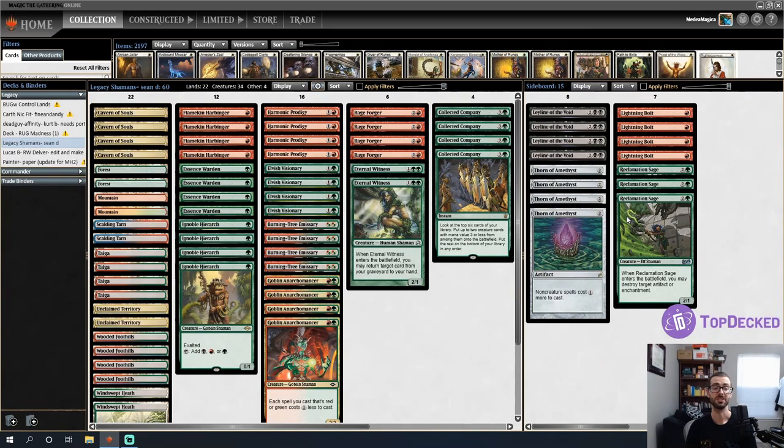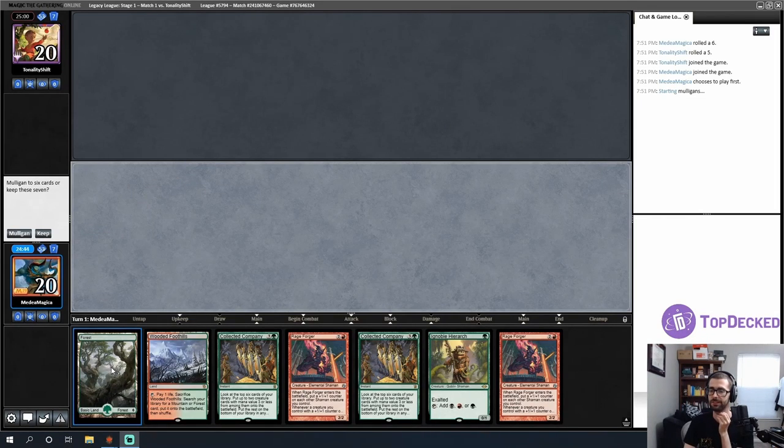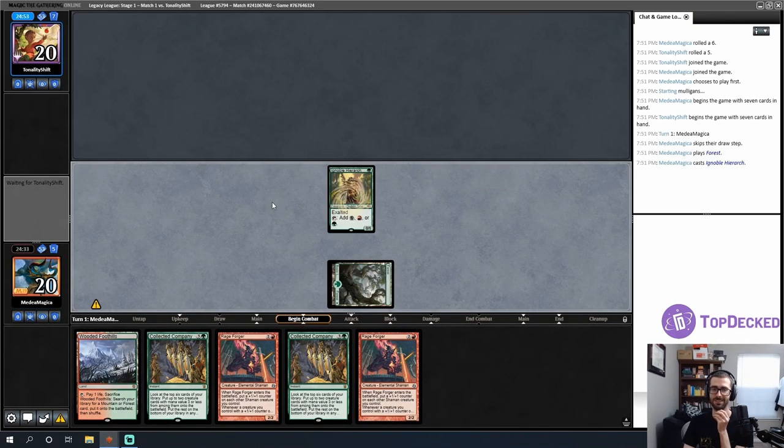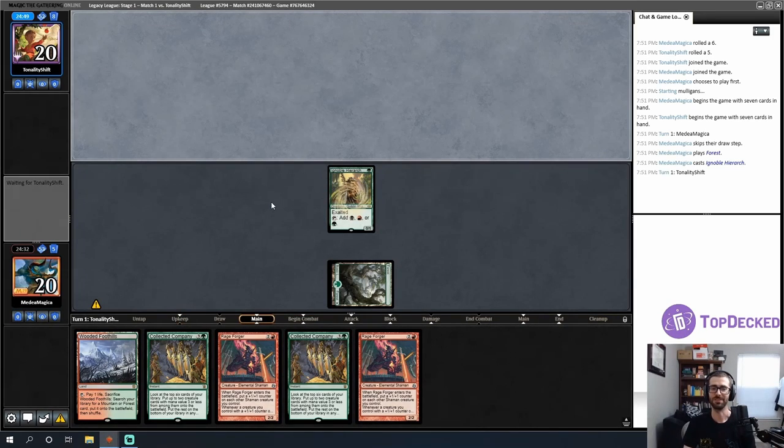If you're new to the channel, please consider subscribing for Legacy, Vintage, and Modern content seven days a week. If you're already a subscriber, please consider throwing a like — it's the easiest free way to support my content. The deck list is in the video description. Opening hand leads on Ignoble Hierarch then plays a Rage Forger then either another Rage Forger or a Collected Company — I am down with this.